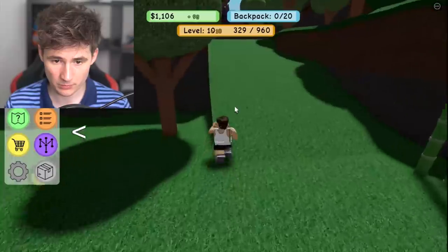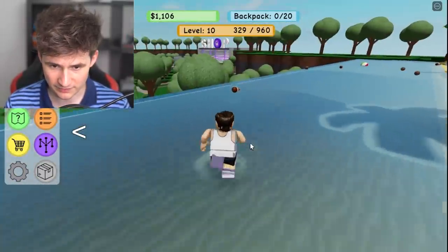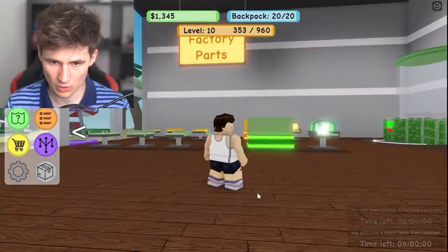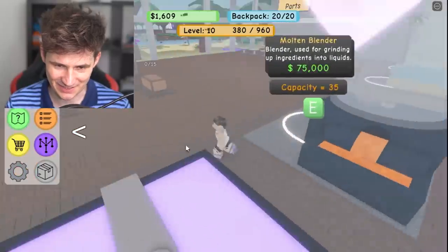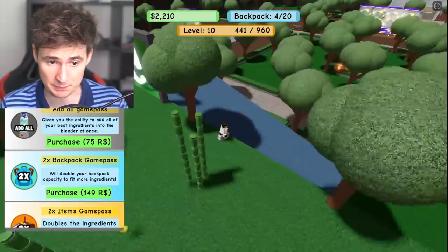We go right up here — now what are we collecting? We're doing ice cream, coconuts, and sugar. What is this? This blender is 200,000 — are you kidding me? There's only one way we can win.